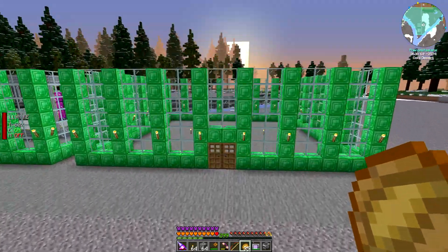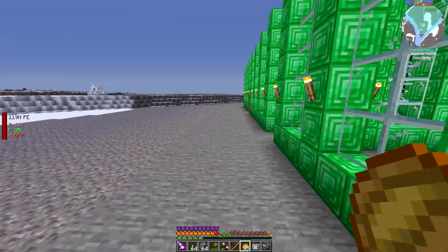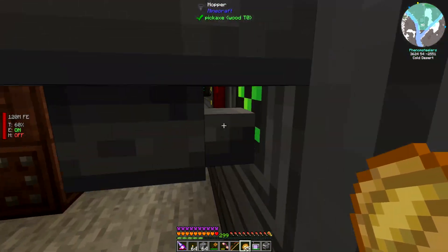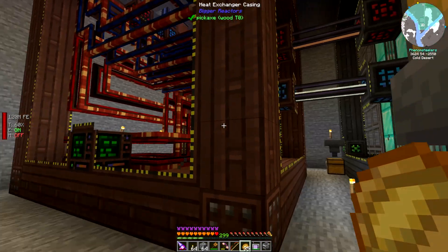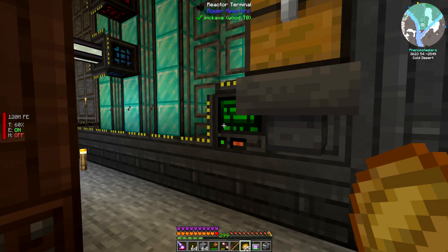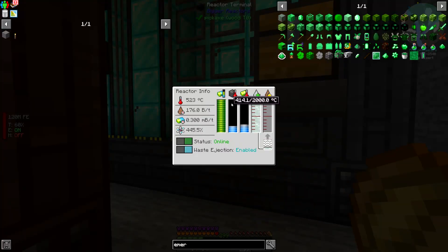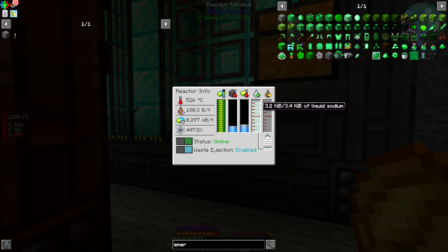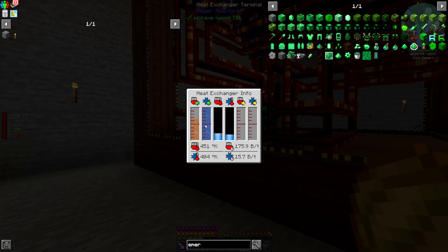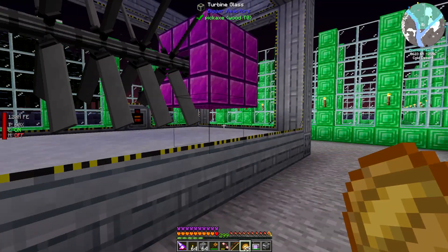Between episodes, I built a new building — basically a husk of a building with a base level floor and a basement. Before I get really started building, let's turn on the reactor in the basement so this base will have power. I altered the reactor between episodes by adding some coolant manifolds, which makes it more efficient and allows it to hold quite a bit more liquid sodium. The turbine is very quickly spooling up, which is great.